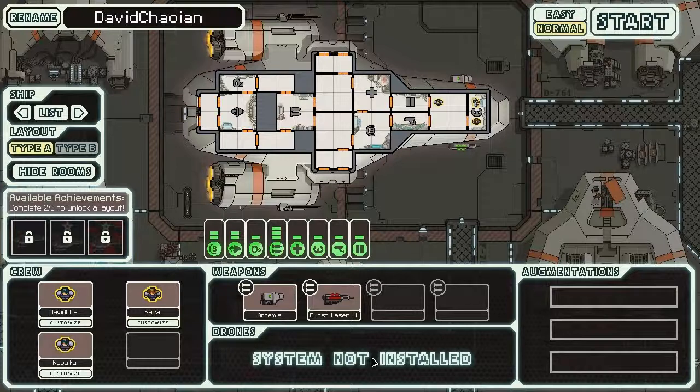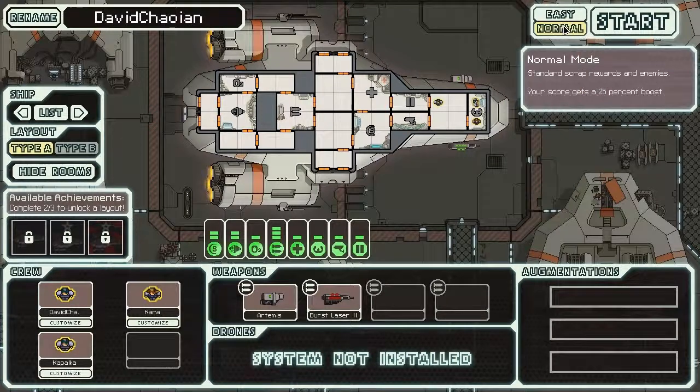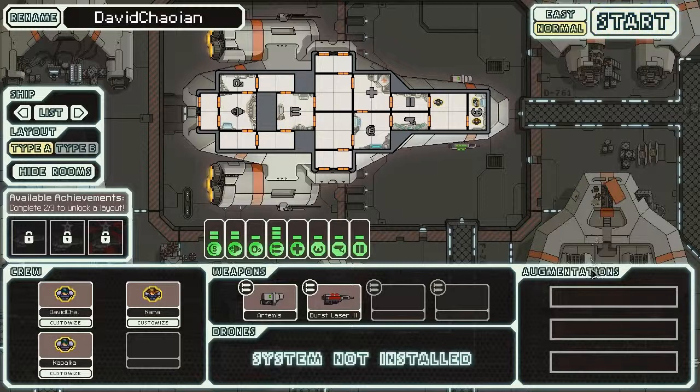I'm not sure if you can beat the game or not, but I still haven't beaten the first run. The mission is to deliver a package to the federation while rebels chase me. There's easy and normal difficulty — easy increases scrap rewards and eases enemy generation, but normal gives a 25% score boost. Let's go normal.